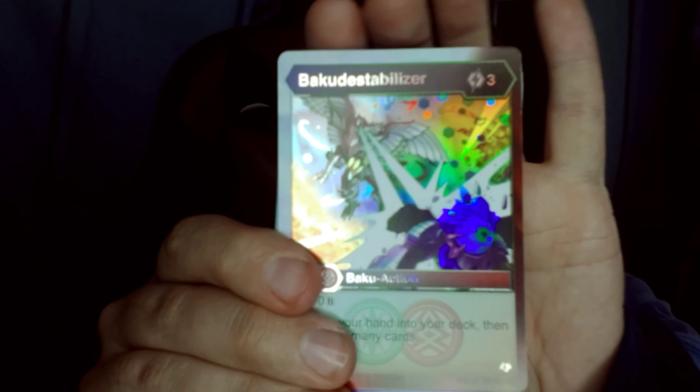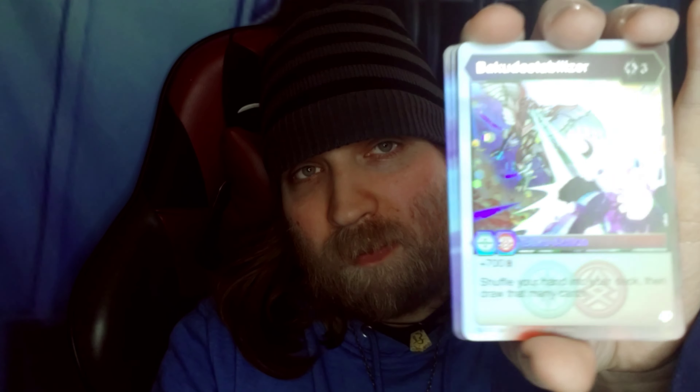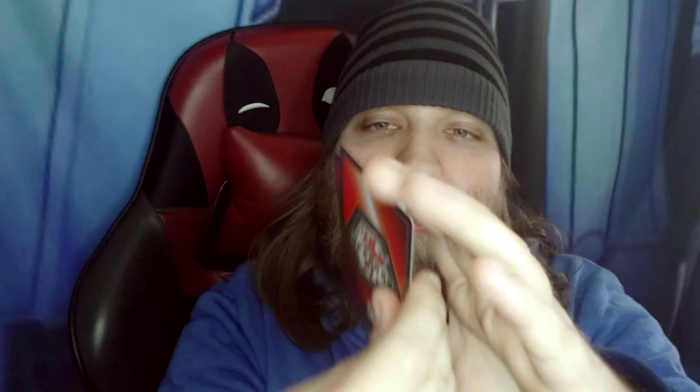What's this one? This is the hex rare — we got a hex rare. Three energy. That's Baku Destabilizer. 700 B. Shuffle your hand into your deck, then draw that many cards. Chaos Pyrus — that's our holo hex. I've gotten a lot of those. I don't think that they should be rare. And we're back to Baku Strikes. That's Booster Pack 1.